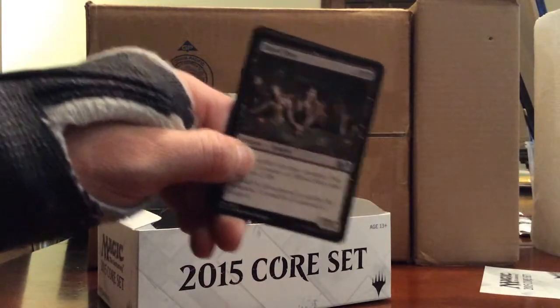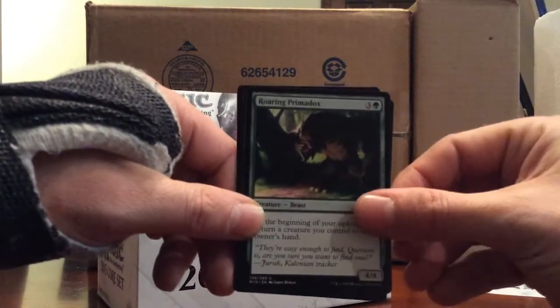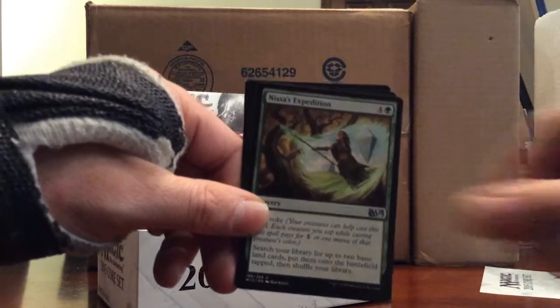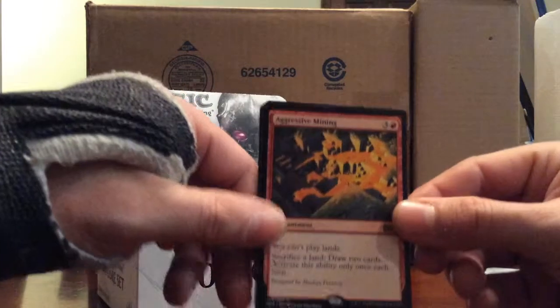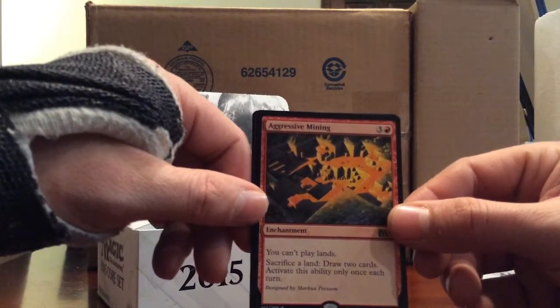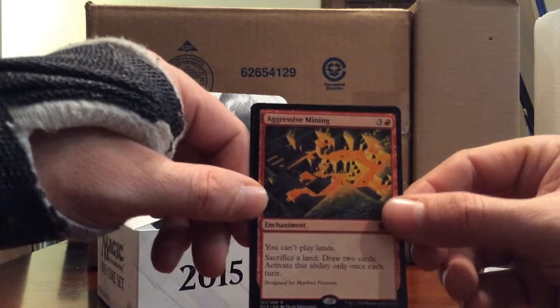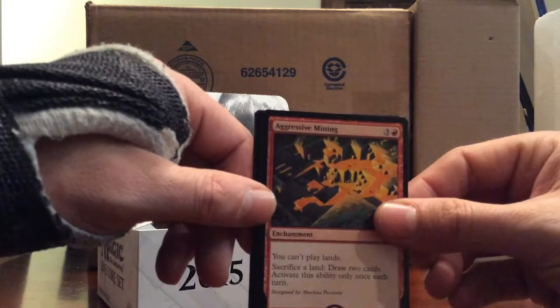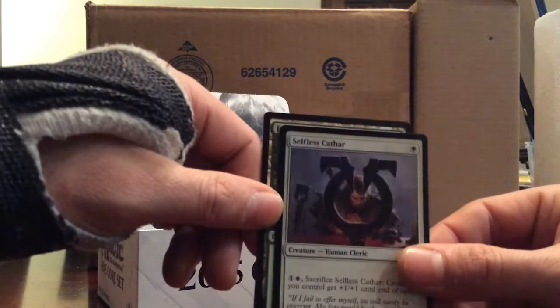First uncommon: Blood Host, Roaring Primadox. This is Expedition and the rare is Aggressive Mining - one word and three. You can't play lands. Sacrifice a land: draw two cards. Activate this ability only once each turn. Kind of sucks. And a foil Selfless Cathar.